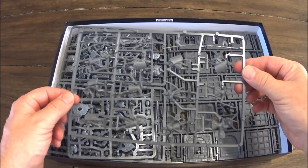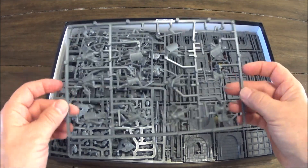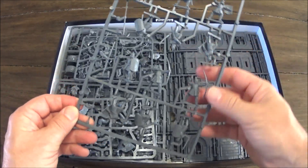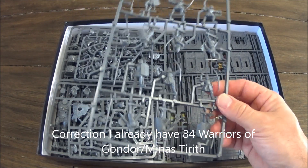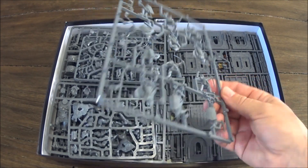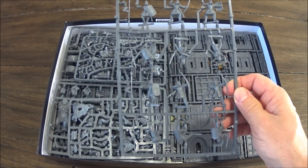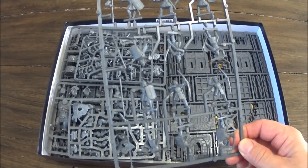Now I've got 12 Soldiers of Minas Tirith, or Soldiers of Gondor, depending on how you want to do it. I already have 72 of these and you only get the same basic 12 poses, so this adds another company I guess you could say. I usually paint them in different colors to represent different parts of Gondor.